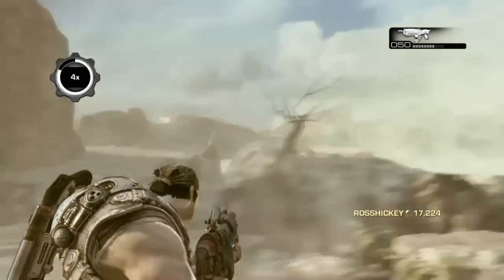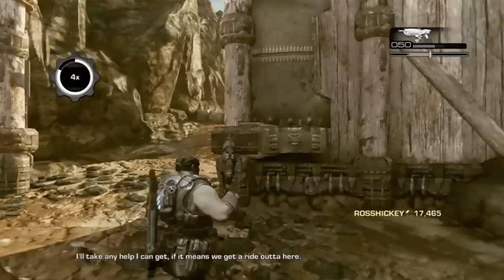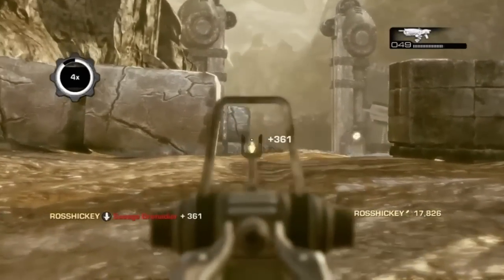You can either use a longshot or a hammer burst — I'm using the hammer burst, I couldn't get a longshot. There you see the second coin, it's more visible than the first one. Then I turn around, there's a ladder, and when I walk up there there's another wave of locust.